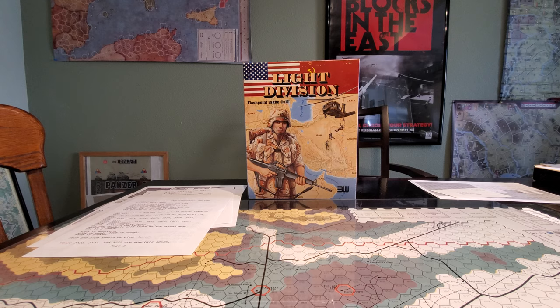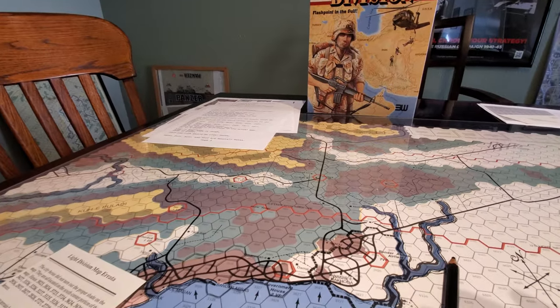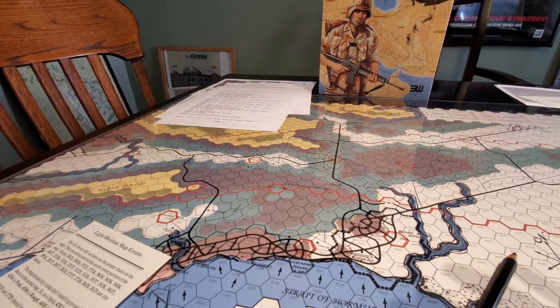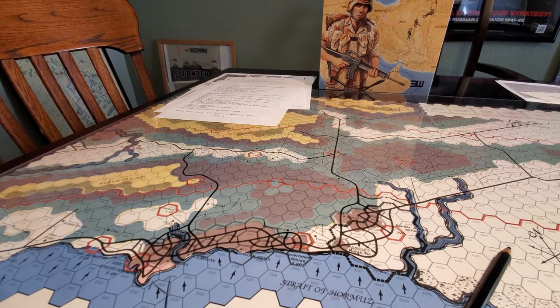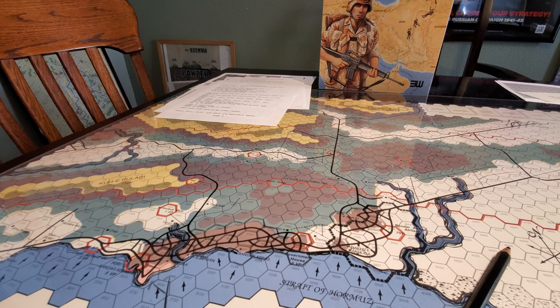All right, let's see. As we set up, there's a lot of errata for this game, just for the map. And unfortunately there are some things you can't fix about the map — the color schemes. The seventh grade crayon team got together and did the color scheme for the map. It's just hideous. It makes no sense. But that's okay, because it's the 80s and stuff happened.